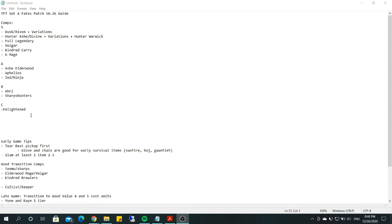The comps I consider S tier are kind of in the A tier-ish. You're mostly looking to play Dusk Riven — you have a lot of different variations including Hunter Ash, Divine, and Hunter Warwick. Full Legendary is probably the best comp to play right now. Vhagar is pretty consistent. Kindred Carry I've found some success with — not played by many people, but good top 4 rate. Six Mage seems pretty effective. Lingering meta picks include Ash Elderwood, Aphelios Carry with Moonlight Reroll, and Zed Ninja Reroll. B tier includes Ari and Sharpshooters, and the worst comp is Enlightened Town.